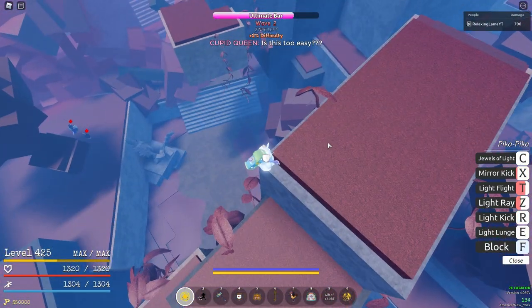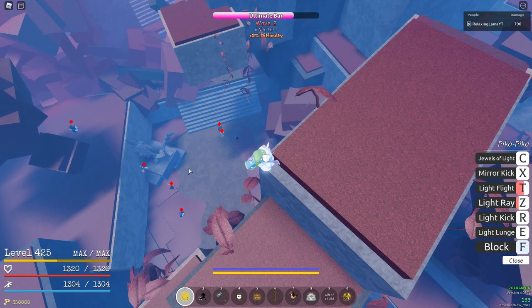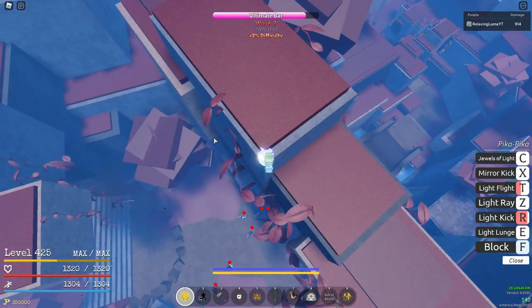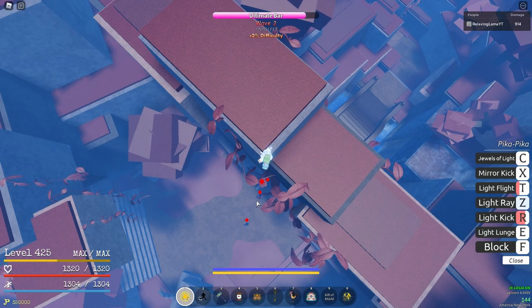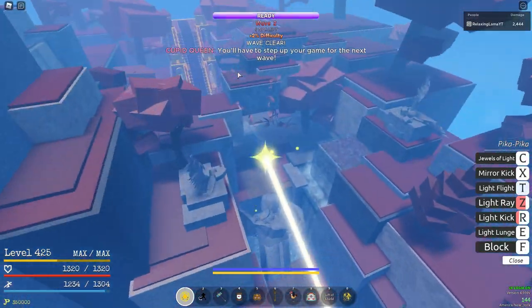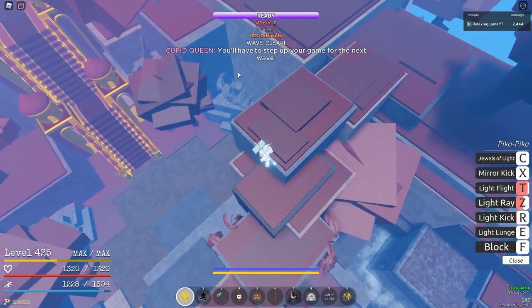The first two waves are pretty self-explanatory, but for wave two you can just stand on this little rock and light ray them. Be careful about the bazooka users though, because those guys are so annoying — they'll bazooka you and cancel your light ray. Eliminate those guys first with your pika kick.